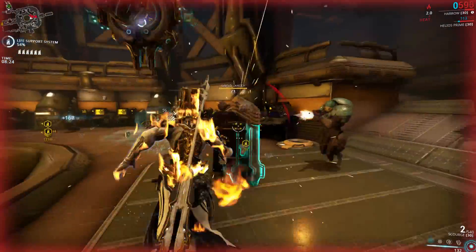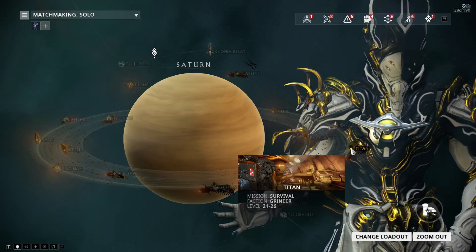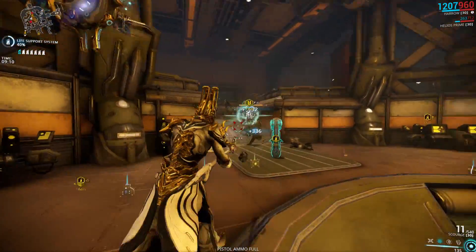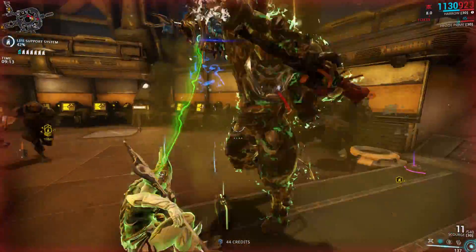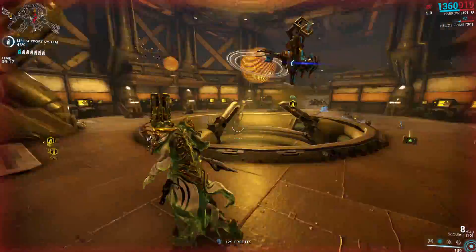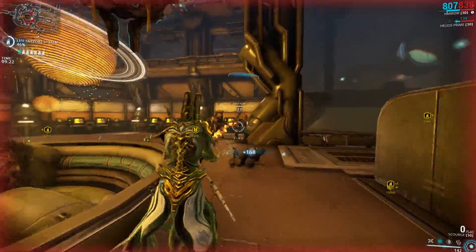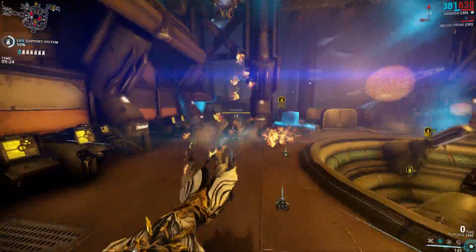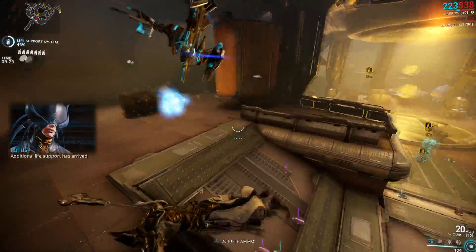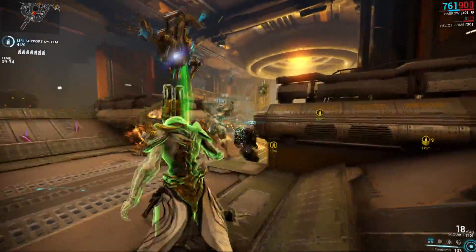So the best mission type to go for is unsurprisingly survival. I chose Titan on Saturn, where enemies start at level 21. The reason is simple — it's the lowest-level survival mission that will spawn the new Nox units. This is very important because they are in the same group as Bombards and Napalms, so they don't spawn for the first eight minutes, but once they start spawning they don't stop. So if you're extracting every 15 or 20 minutes because you're being peppered by slash procs, heat procs, puncture procs, and now toxin procs, you are wasting eight minutes every time you do that.